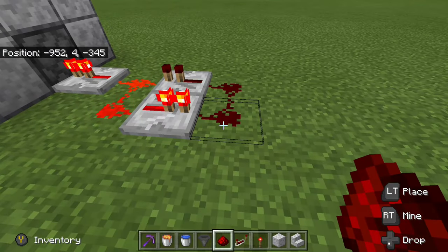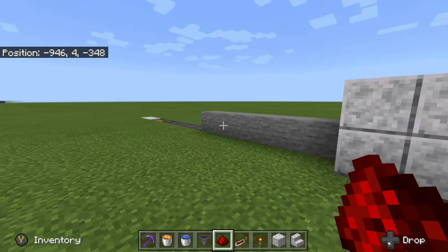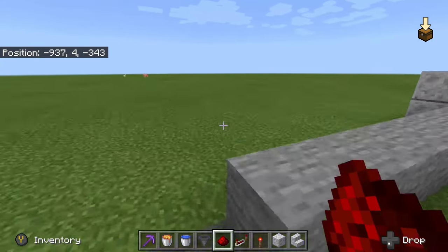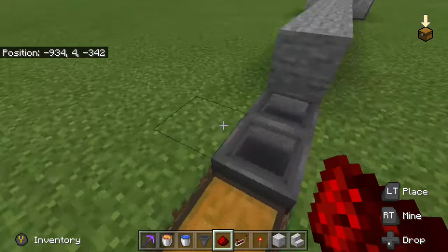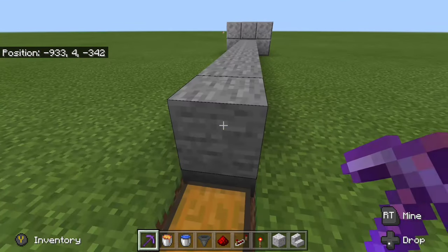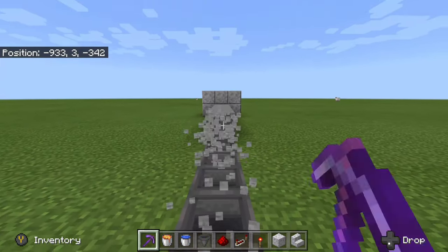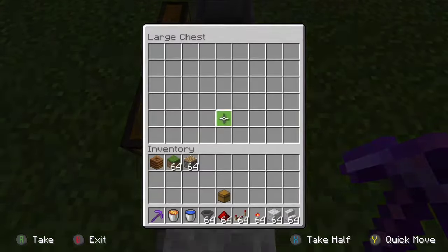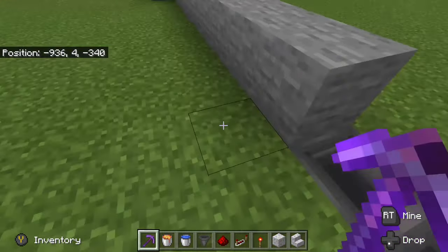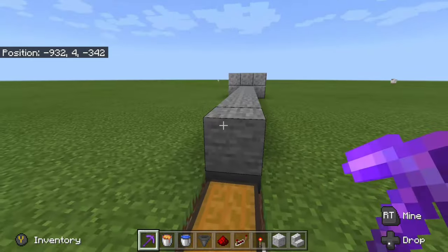Very quickly replace the redstone, and eventually you're going to have tons of stone coming out right through here. All you'd have to do is stand back over here, and if you have a silk touch pickaxe — and if you have efficiency it'll go a lot faster — all you have to do is mine the pieces and they'll all funnel into your hoppers. You can build a wall on both sides right here to make it a little more efficient and make sure the blocks don't go all over the place.